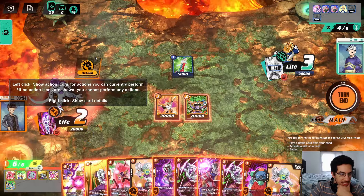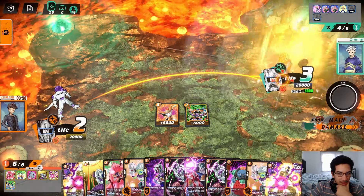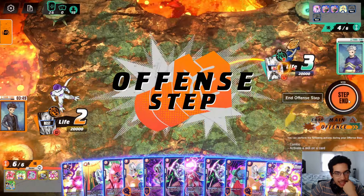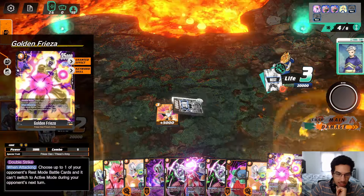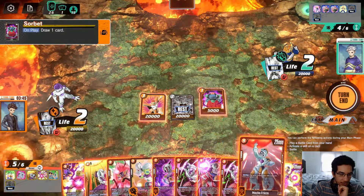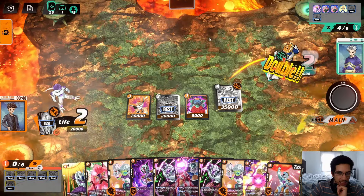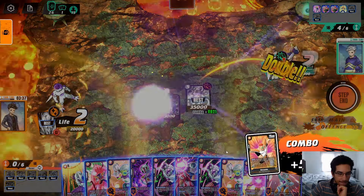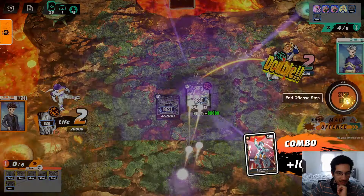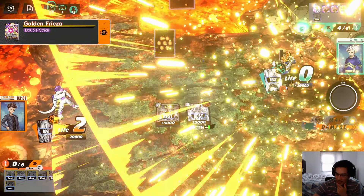We can charge this guy here — we go for 20. It was better to charge the Cooler. The opponent takes it, but blocking doesn't matter — we have two more attacks. We can go for 20, get them down to two, and once the opponent is down to two that's where our Golden Frieza combo comes in. We draw and play the Golden Frieza. Now when we attack we can just combo out. Let's see how big we can get — about 1.15 million. Then the double attack, boom boom, takes him to zero and that wins us the game.